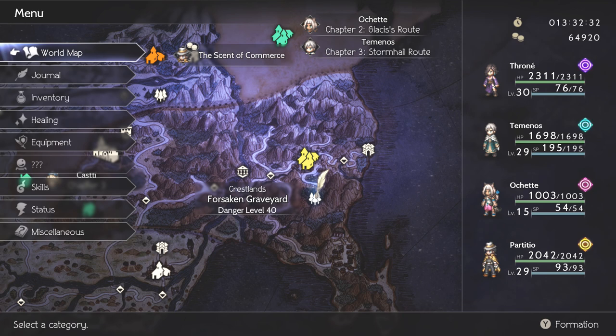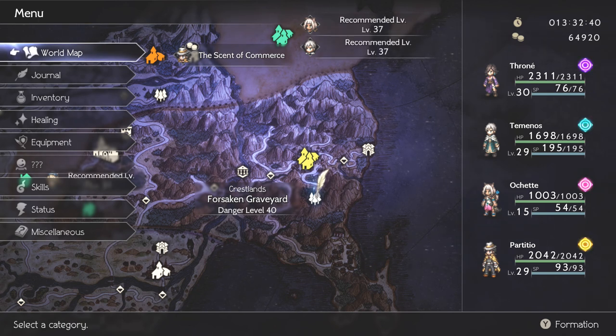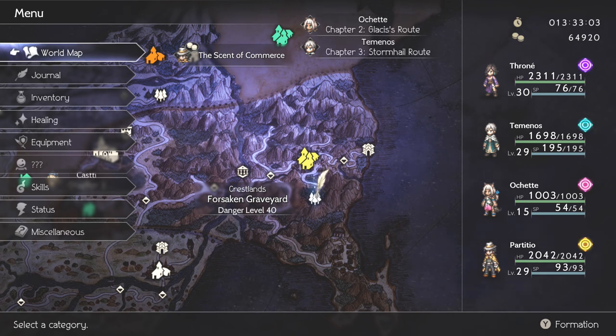As far as essential goes, Particcio is going to be essential for the setup that we are doing. Don't worry if any of the characters you're seeing in today's video are not the character that you started out with. As long as you have Particcio and Ochet on your team, you should be doing just fine. I would also recommend having Throne and/or Temenos on your team, simply because they contribute greatly to maxing out the damage to clear out this boss as soon as possible. Theoretically, you should be able to kill this boss in two turns or less, especially because we're going to be manipulating turns with Ochet's Hunter ability, Leg Hold Trap.